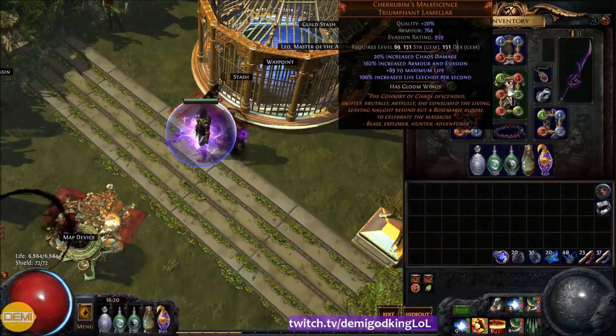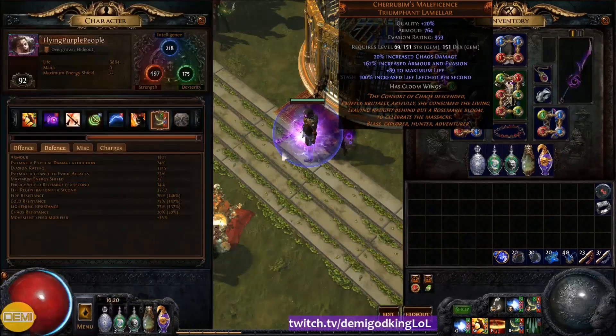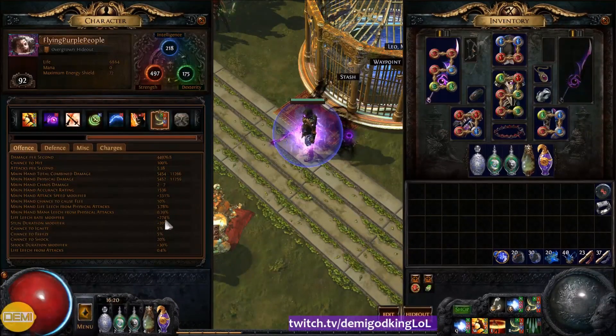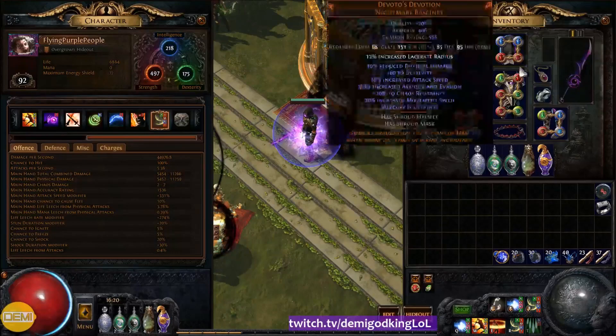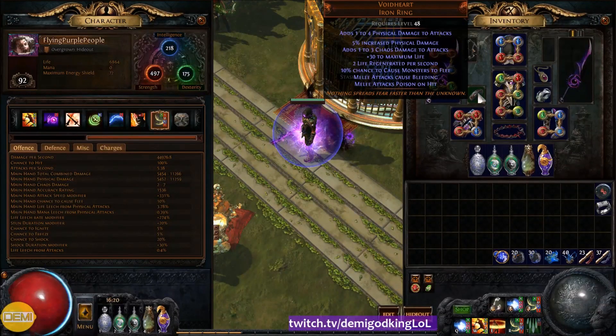For the chest, I'm using Cherrubim's Maleficence, which continues the Life Leech theme — it gives 100% increased life leech per second. With all my life leech stuff, my actual life leech rate is 274%, which is insanely fast. This gives us a huge amount of life leech rate. Even if you don't want to wear this, you could wear a Kaom's Heart, any other rare armor, or a Belly of the Beast — it doesn't matter. The chest also gives increased chaos damage, which scales our poison. Then there's Void Heart, which gives bleed and poison on hit. Since we are pure physical, this is a huge damage multiplier — neither bleed nor poison count as elemental damage, so it just gives us more DPS.